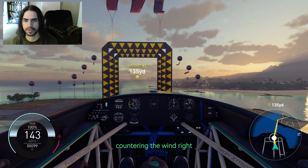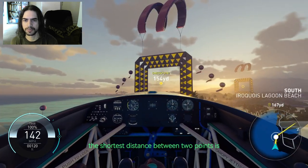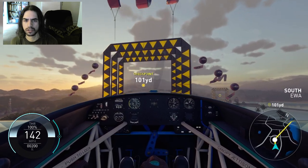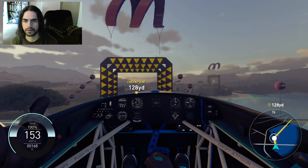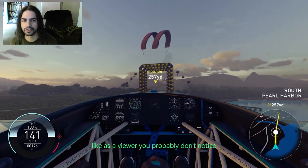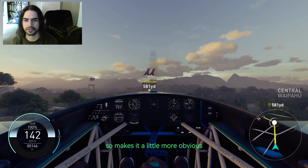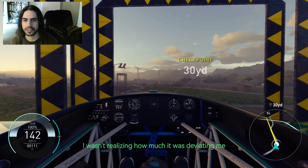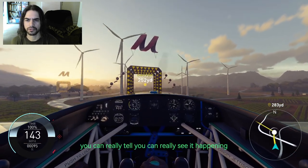I think the strategy is to just keep countering the wind's movement. The shortest distance between two points is a straight line, so you just try to keep your line as straight as you can. That time I had to swing it left — it was trying to fight me. It's subtle. As a viewer you probably don't notice, but I'm feeling it with how I have to control it. You can kind of see the nose going everywhere. Being first person, you can really tell — you can really see it happening.